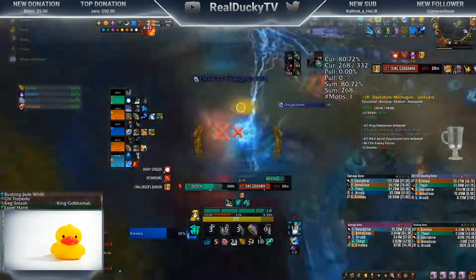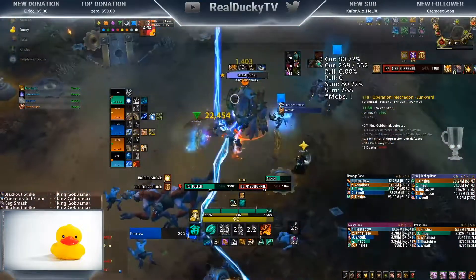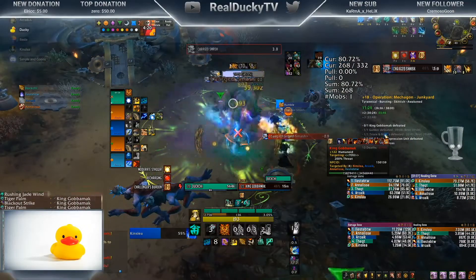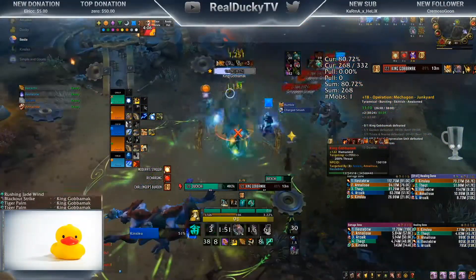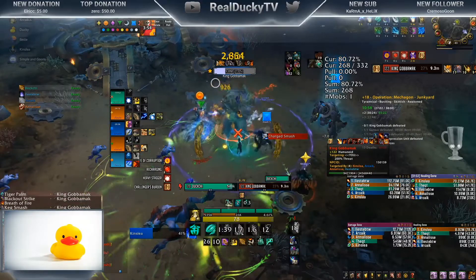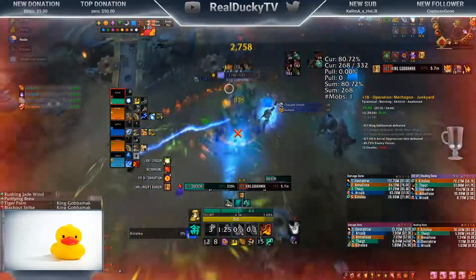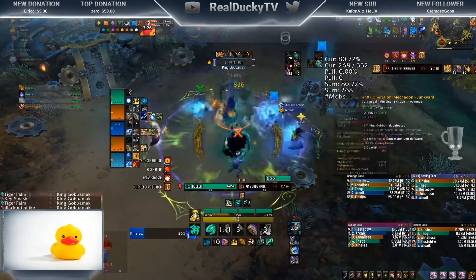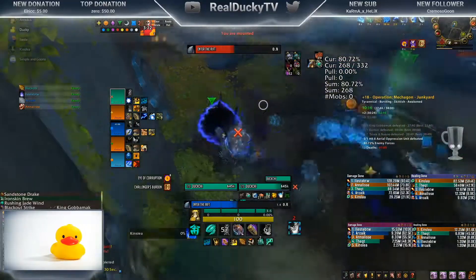The Rumble and Charge Smash combination is one of the harder overlaps on this boss — this is where you really have to use your health cooldowns to make sure you don't die. I try to keep my positioning really consistent so everyone has the same muscle memory to get back to their spots. If you handle things the same way every time, especially running with the same friends regularly, it gets much easier to maintain good consistency.